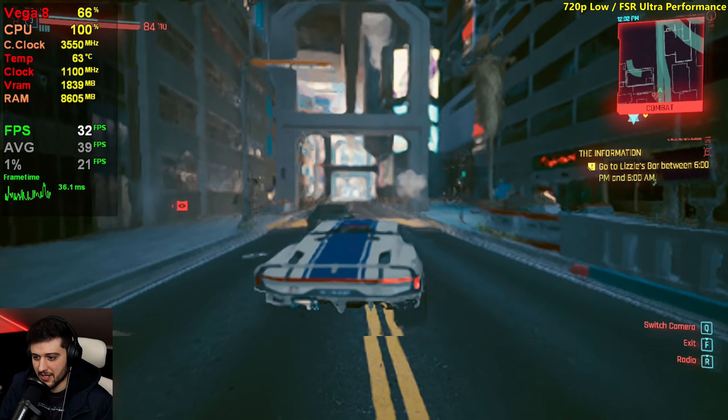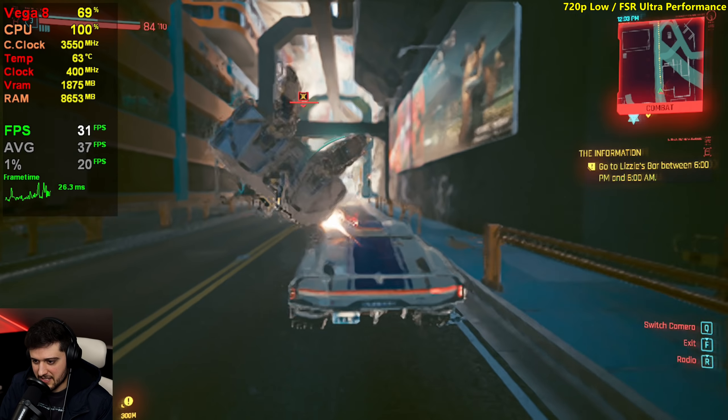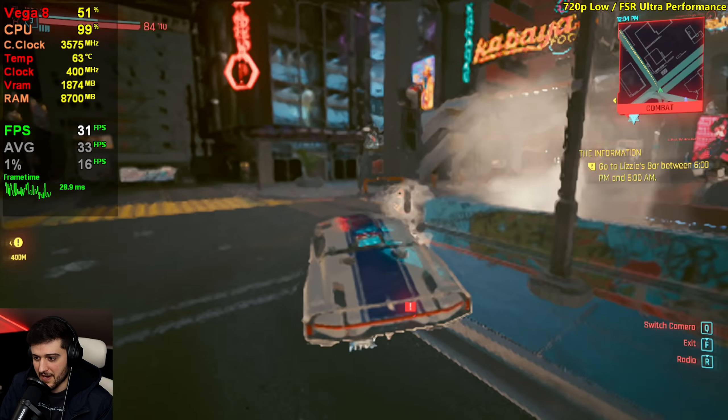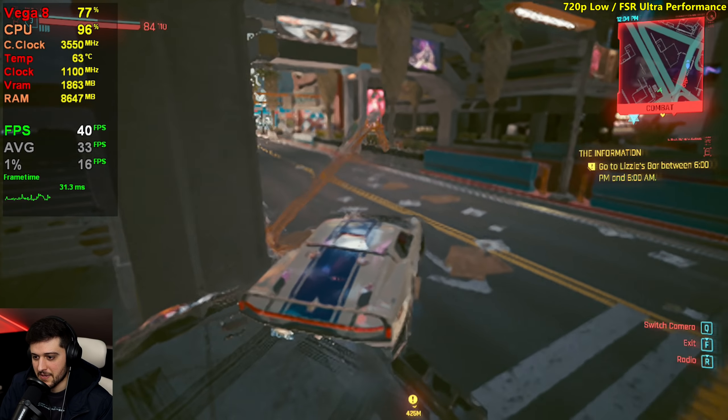Let's do Ultra Performance FSR just for the fun of it. Yep, it looks like crap now. Once again it's CPU bound — 100% CPU utilization. You can barely see anything. It's awful like this. See what happens when you have a CPU bottleneck — dropping the settings doesn't really do much. You're just screwed.